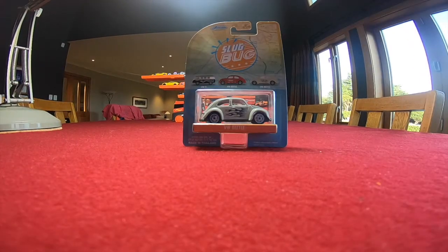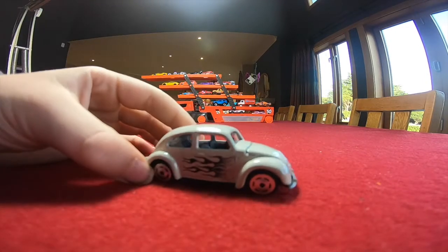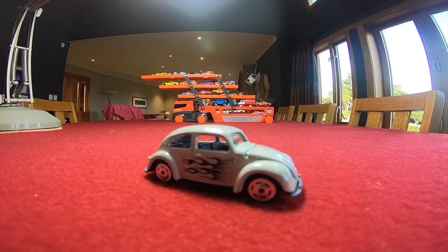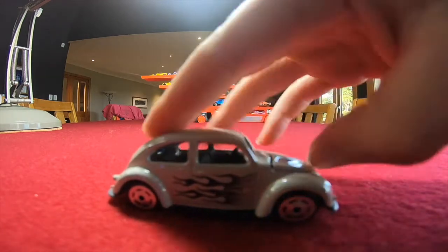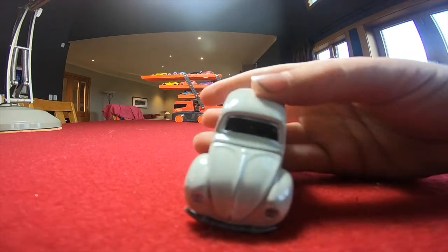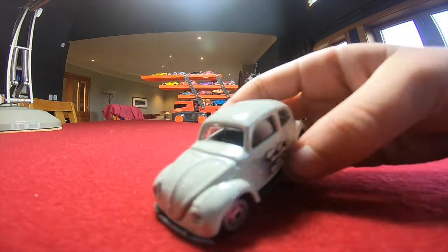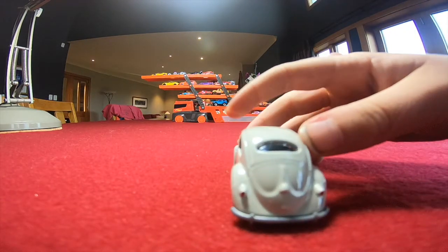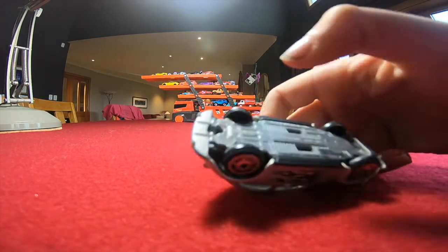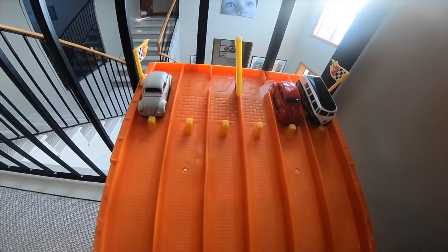The last car is another VW Beetle, but this time it's in white. Nice white color to this car with flames on the side, silver wheels, and an opening bonnet with a little VW logo right there. Nice painted black lights on this car. Plastic bottom, but pretty nice car all around.